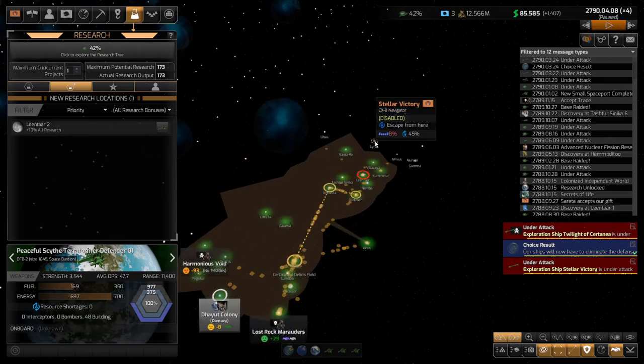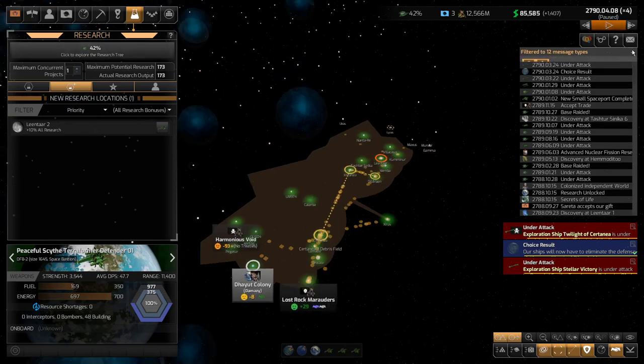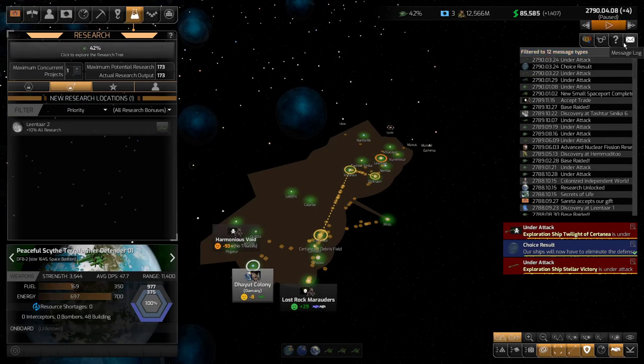We'll get that eventually — it's going to be mid-game or late early-game. We're going to have really good colonies all in one section here. It's a very nice position I'm in. If I can just get rid of these pirates and then work on my colonization technology.